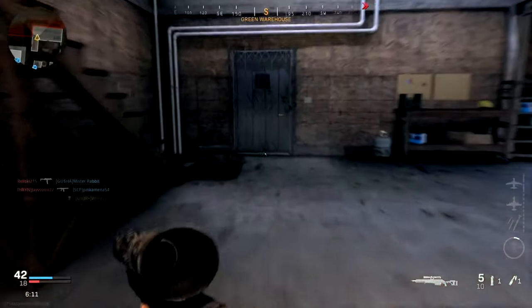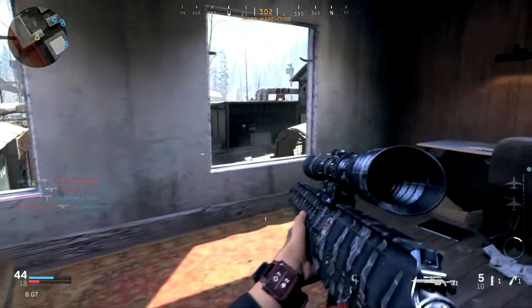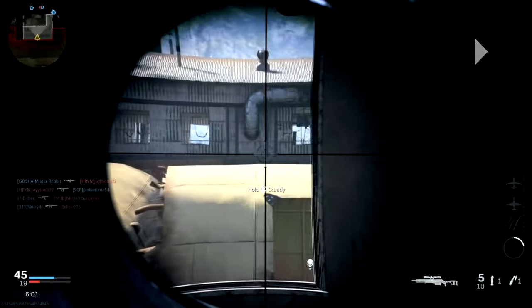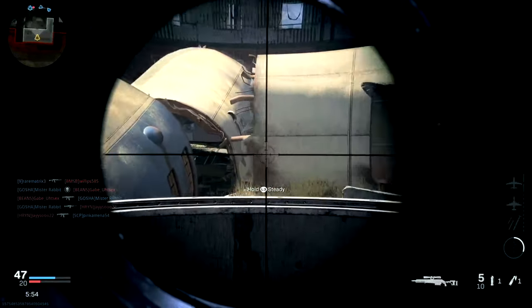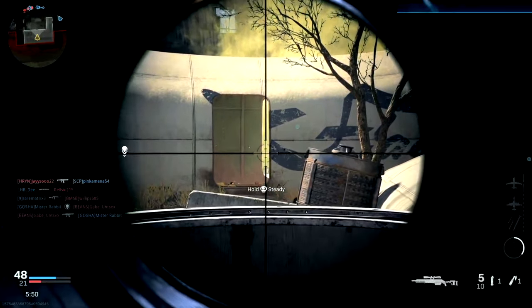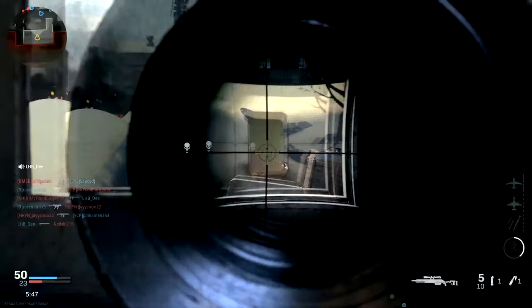This is the same match. I believe right after that death I spawned on the other side because the spawns had flipped. Now I'm looking to set up here. The reason I'm set up a little bit further back initially is that I don't want to be sitting straight up at the front of the window — that really exposes me and hangs my gun barrel out. I'm doing this to limit my angles of sight and make it harder for the enemy to spot me.